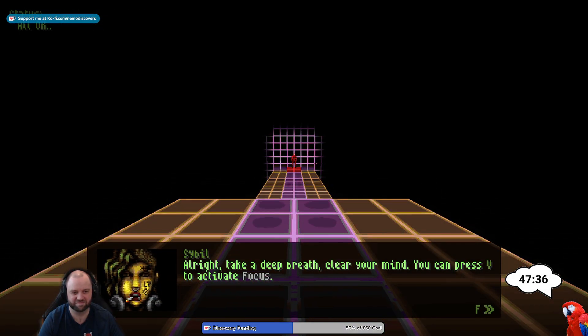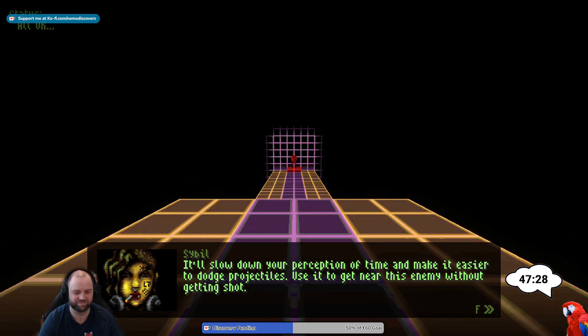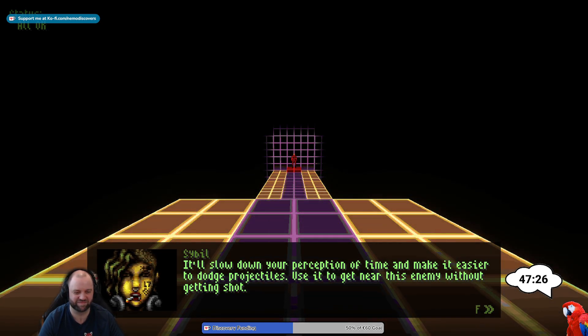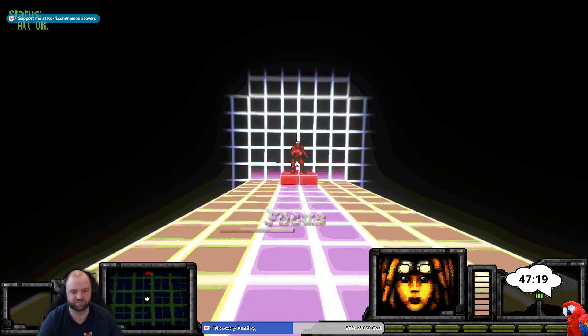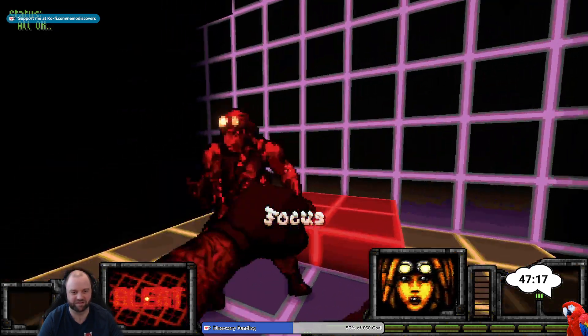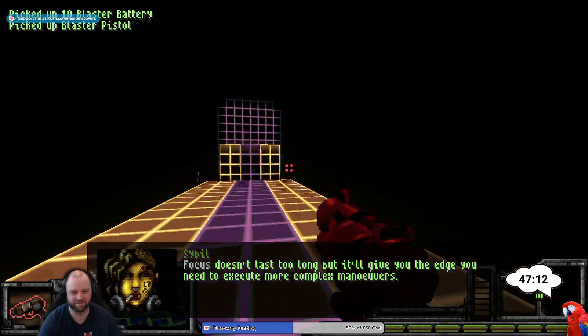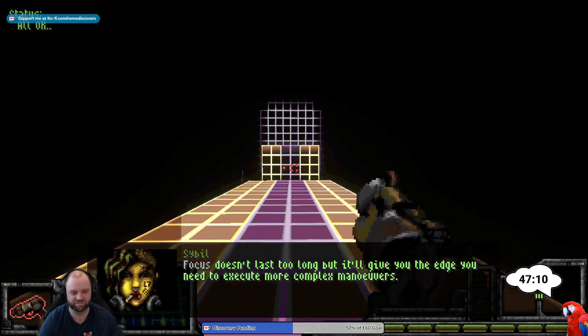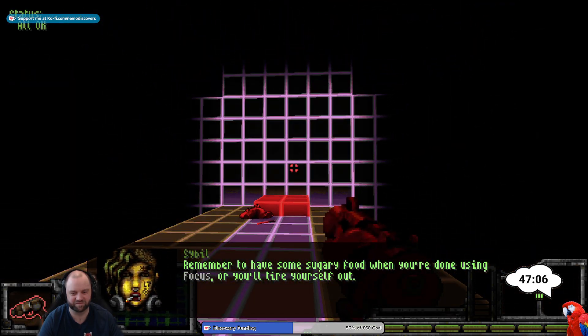'Alright, take a deep breath and clear your mind. You can press focus to activate focus — it'll slow down your perception of time and make it easier to dodge projectiles. Use it to get near this enemy without getting shot.' Bullet time. Focus doesn't last too long but it'll give you the edge to execute more complex maneuvers. Remember to have some sugary food when you're done using focus or you'll tire yourself out.